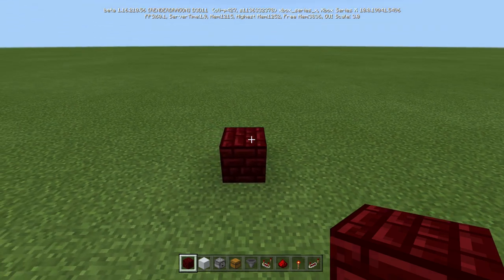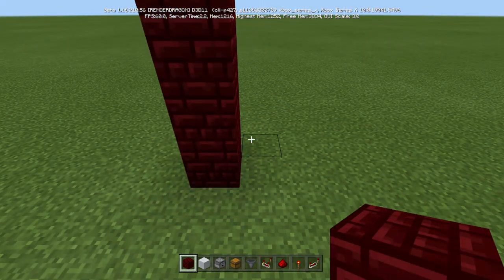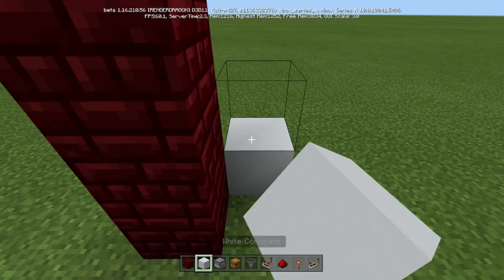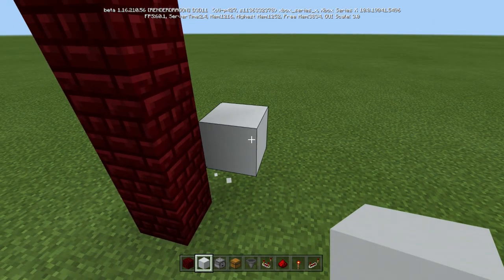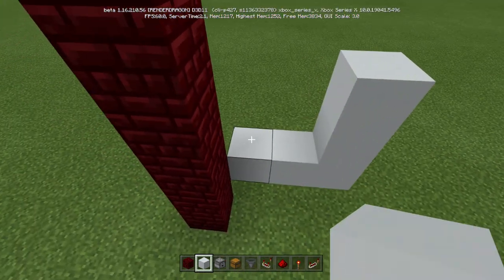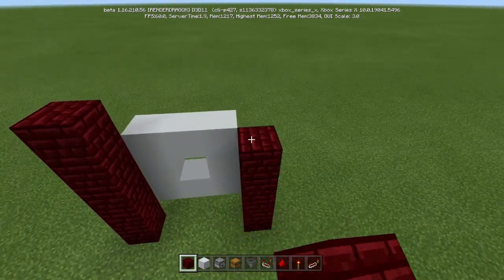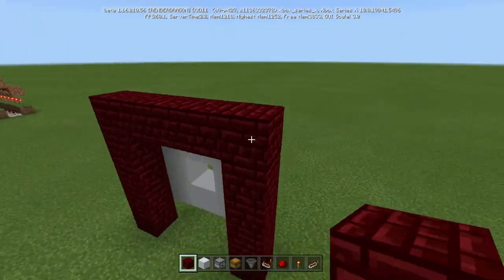Let's just start building. We're going to go one, two, three, four, five. Put that down for a second and then break it. Then go one, two, three, then up another two, and that side and over right there. Then go up like this and all the way across.